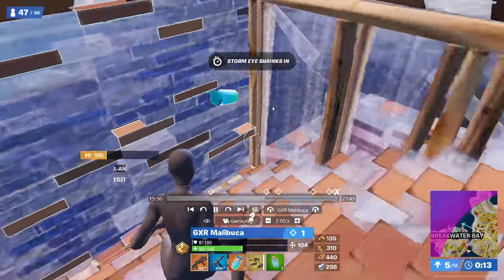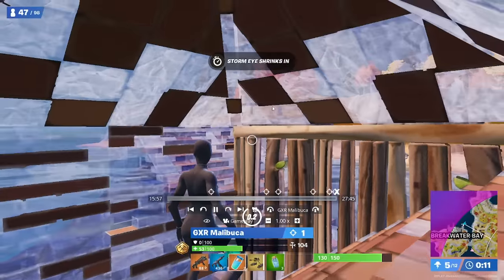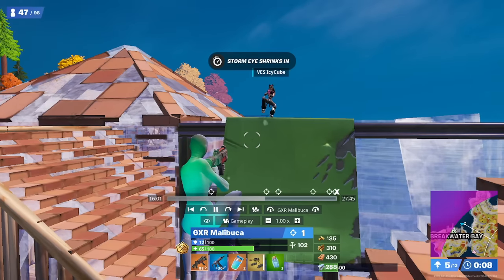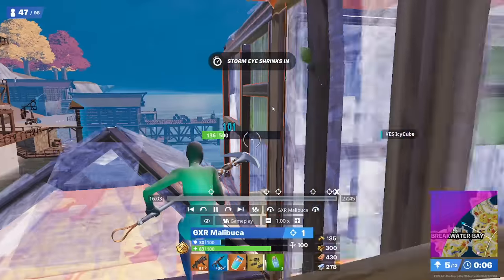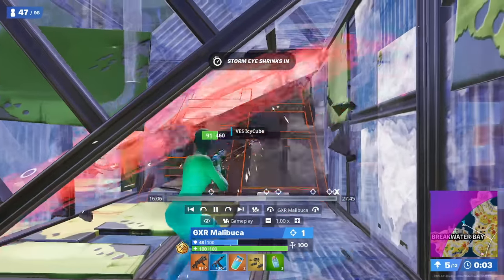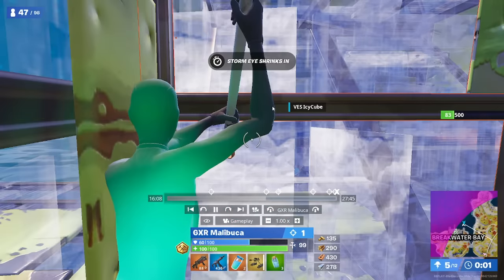The key thing when it comes to fighting in these finals is not letting the other player pop their slurp, because of how quickly they get their HP back. Malibuka gets his slurp off, immediately looks for a counter shot right here, gets it, and now he's got a 150 HP advantage on the other player in total. He keeps on pressuring and just keeps on trying to get into the guy's box, and he does not let the other guy get his slurp off at all.